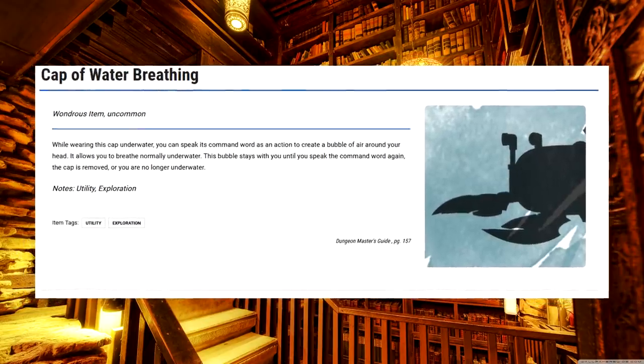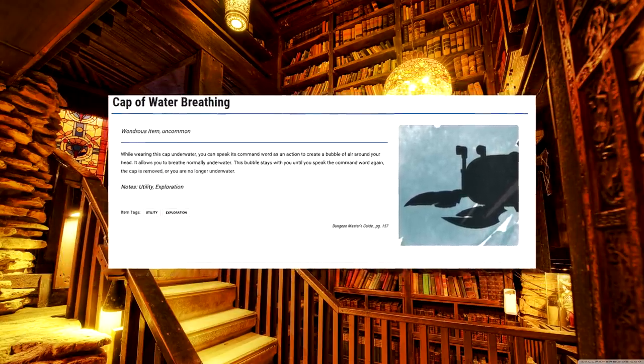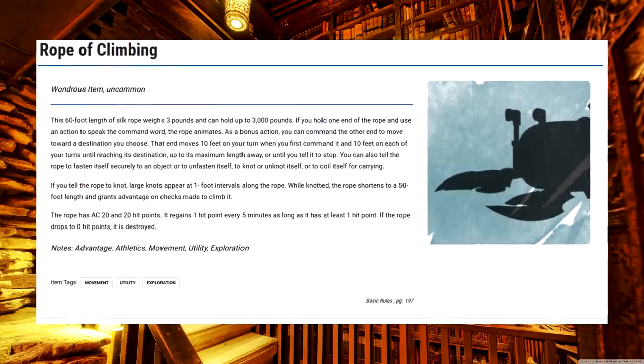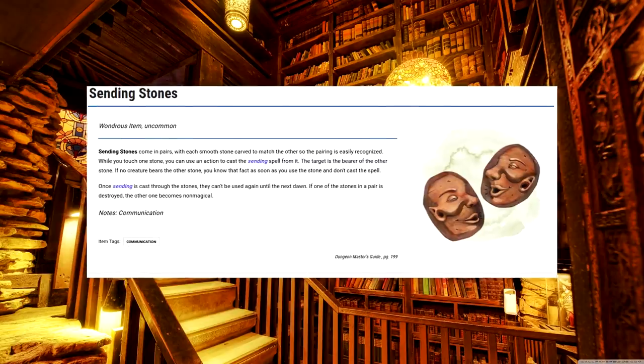Cap of Water Breathing. Obviously, if you're taking this, it's because you're going into the water. You don't need me to tell you to take it. Just remember that you can swap out which infusions you know every level. Goggles of Night. This is the Darkvision-challenged accessibility item. Rope of Climbing. Useful for dungeon delving and bondage fantasies. Sending Stones. The idea that you can just make a cell phone bothers me, but also it lets you split the party safely.